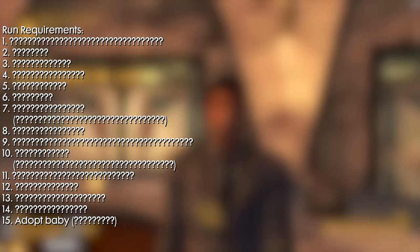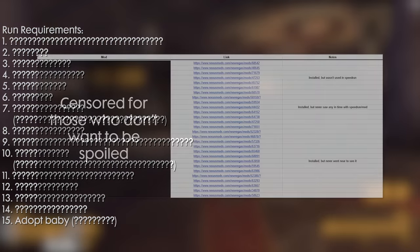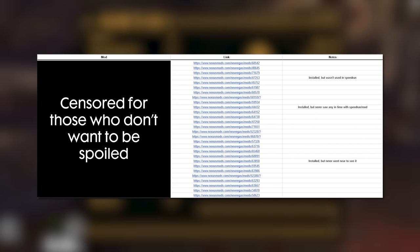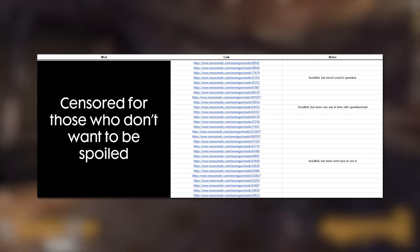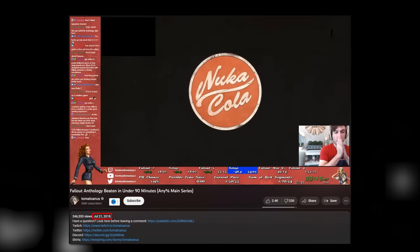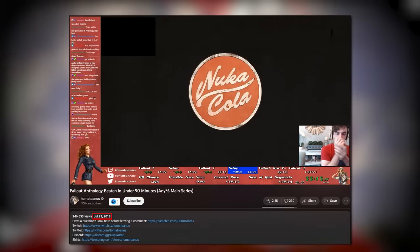I do have more mods installed than just the baby companion one, and I've included a link in the description to a spreadsheet with all the mods I used in this run. Also, for the love of god, can someone please tell me why in certain play sessions my New Vegas launches at this small black window for somewhere between 15 seconds to upwards of a minute before launching as normal? I've been dealing with this for almost 5 years now, and I cannot find a solution. Please, I'm slowly losing my mind.